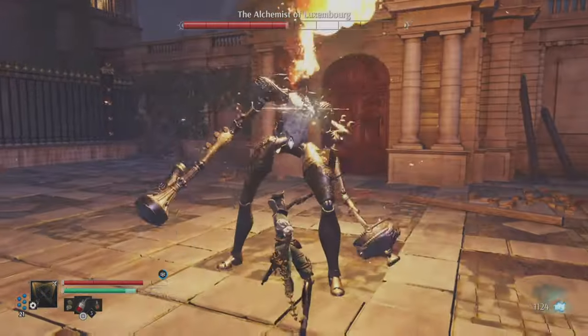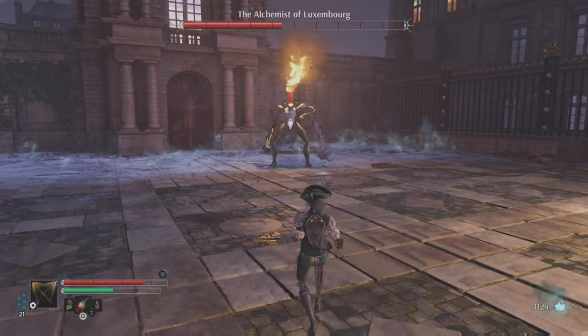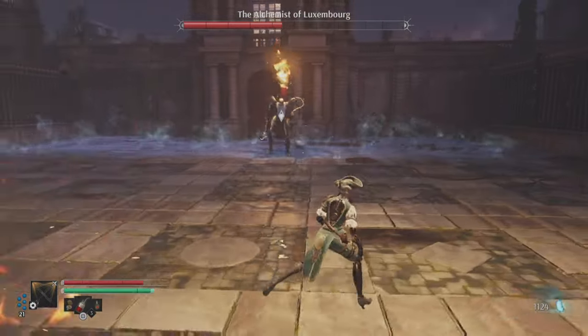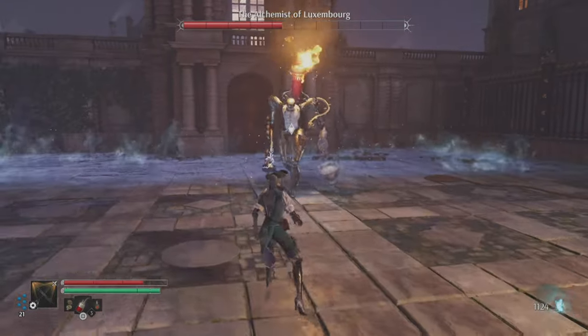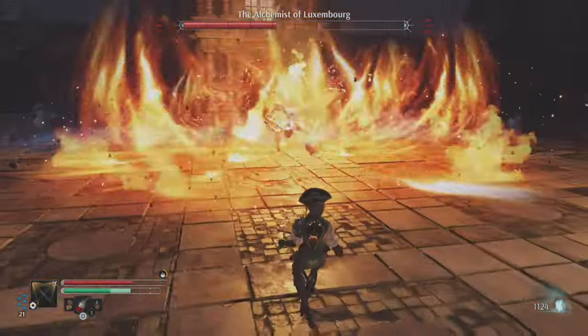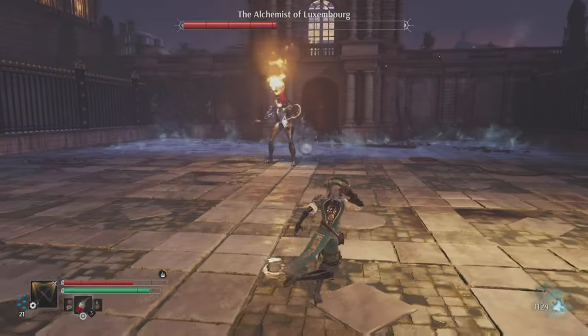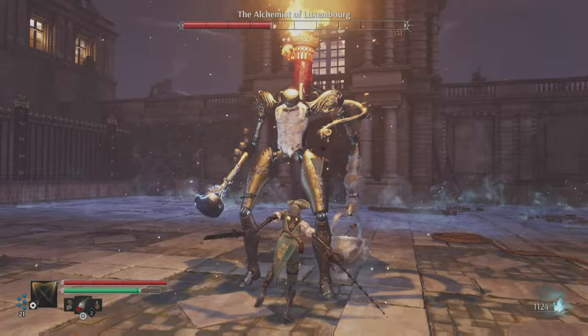Phase two is where it becomes tricky. He will punch the ground and that will electrify the extremities of the battlefield, giving you less area to fight. Now he will start doing these ultimate attacks, such as this one where the entire area will be set ablaze — you need to back out and make sure you're away from that area.